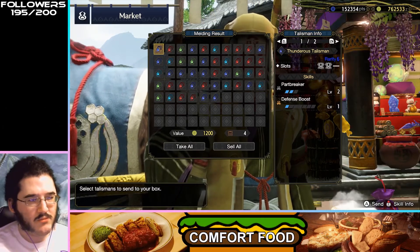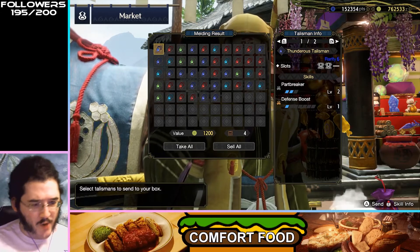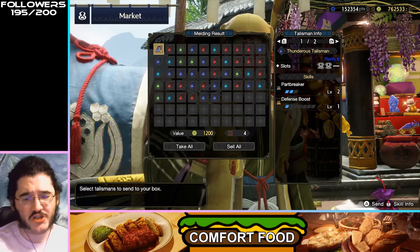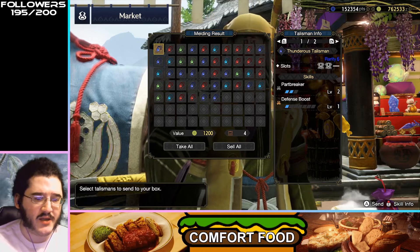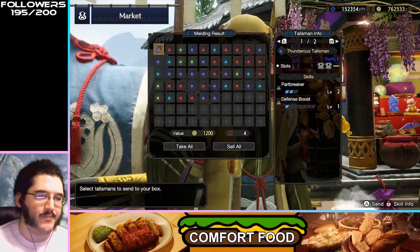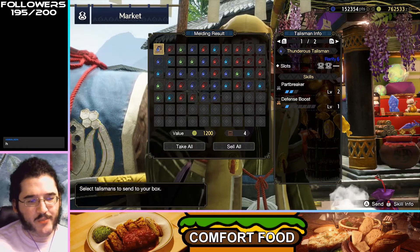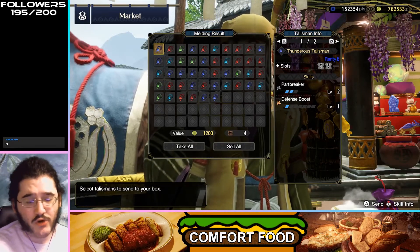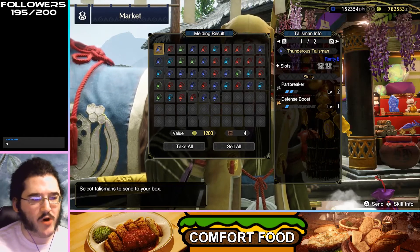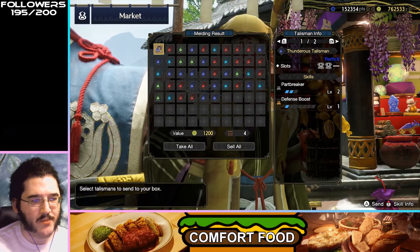So first off, it looks like a decent number of red, but that's alright. We're starting with a Part Breaker 2, Defense Boost 1. I like Part Breaker in general — breaking parts is fun, can get you a lot of staggers in a lot of situations. Defense Boost is a weird skill because it's perfectly fine, but I would never really want to look for it. This is a decent talisman if you're looking for some Part Breaker, though I don't feel like Part Breaker is that hard to find even though it's a two-slot gem.